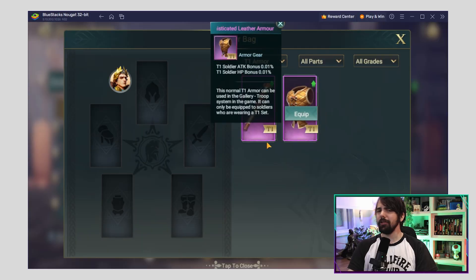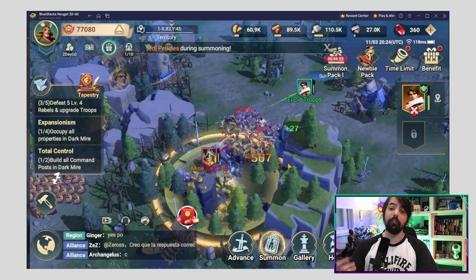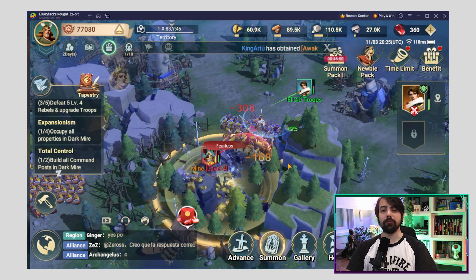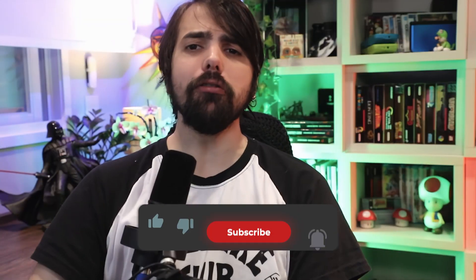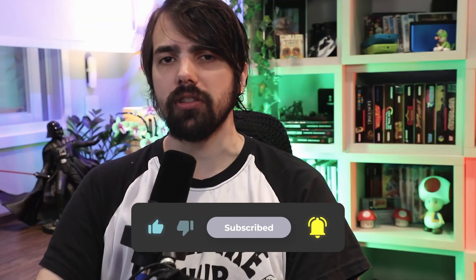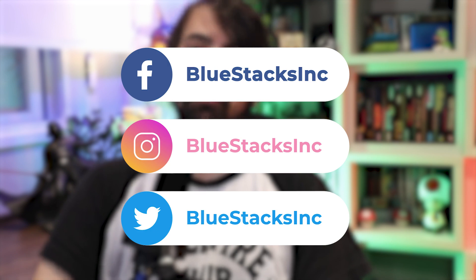And there you have it folks! Those are some top-notch tips and tricks to help you conquer Air of Conquest. And don't forget, if you want the ultimate gaming experience, play it on your big screen with BlueStacks for seamless gameplay. If you liked this video, don't forget to hit the like button, subscribe, and hit the notification bell icon for more content. Also, if you want to keep up with the latest gaming news and game guides, make sure to follow us on Facebook, Instagram, and Twitter. Thank you very much for watching, and bye bye!